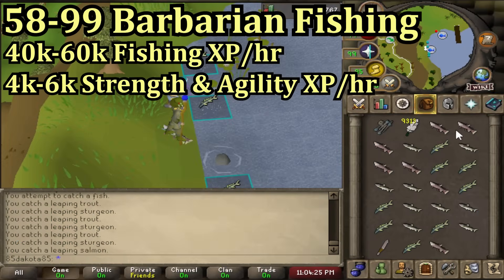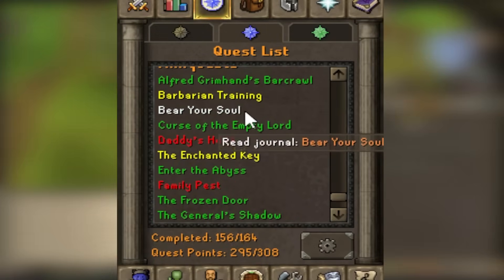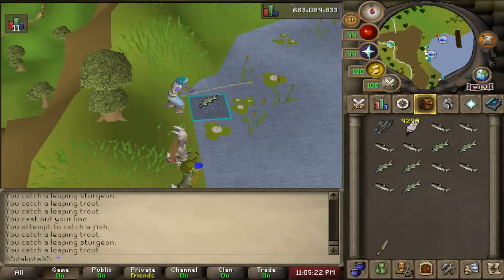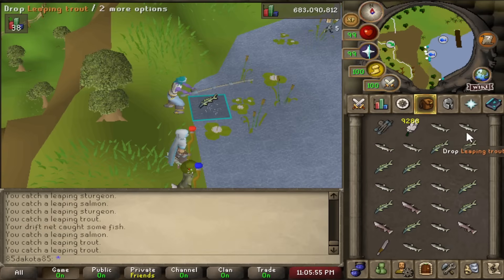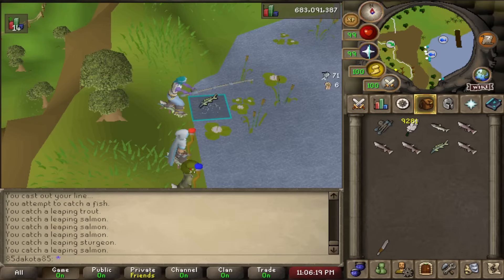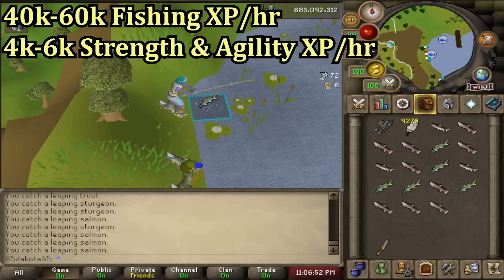For 58 to 99, I would go with classic barbarian fishing. You start barbarian training by talking to Otto Godblessed, located in the hut south of Barbarian Assault, and you can track progress through the quest log under the mini quest section. You can start barbarian fishing at level 48, but you won't get good XP rates on the lowest level fish, so fly fishing and driftnet fishing are better until level 58. You need 15 strength and 15 agility, a barbarian rod, and lots of feathers for bait. You can get 40k to 60k fishing XP per hour here as well as 4k to 6k strength and agility XP per hour.